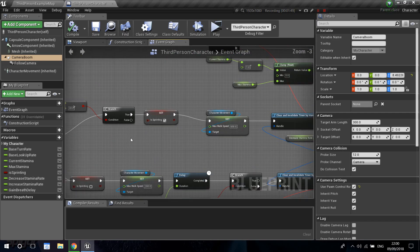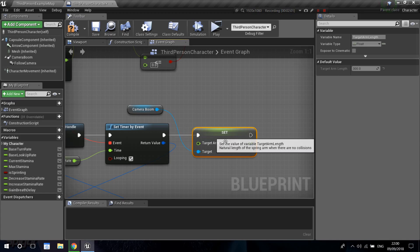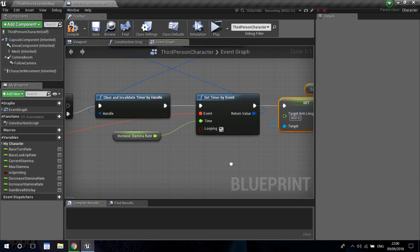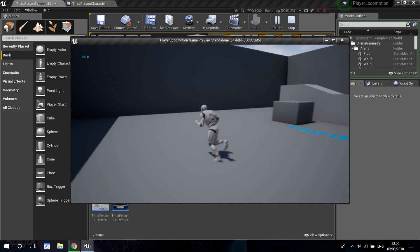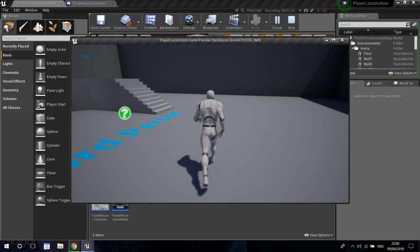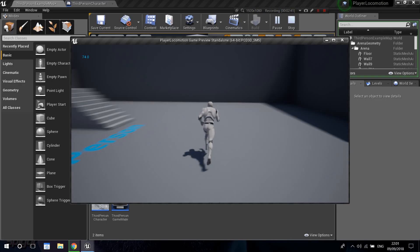I'm going to do this after our set timers. The upper part is when we sprint, so I'm going to get our camera boom and set the target arm length to 450. Then I'll copy this, go back down to the timer at the bottom, and set the target arm length back to 300 when we stop sprinting. Let's compile and save. When I sprint you can see we're a little further away, and if I stop sprinting we go closer — but it's snapping, so let me show you how to do a LERP instead.